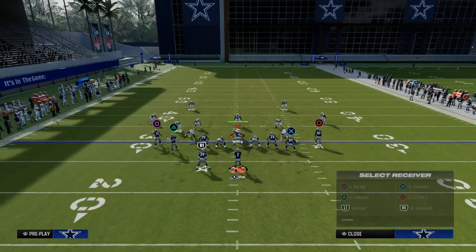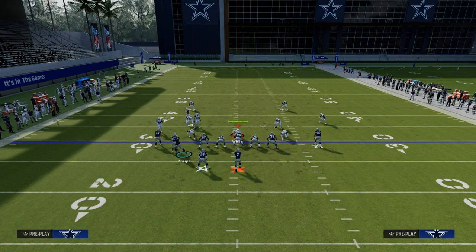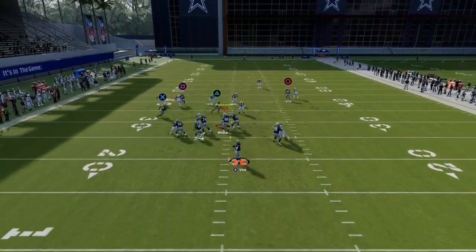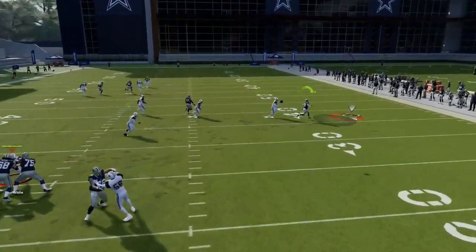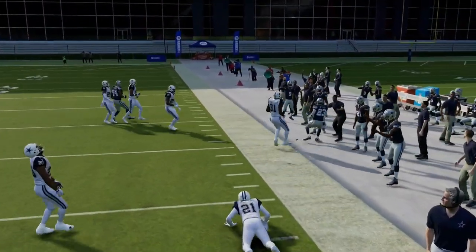A way to create this concept while also blocking the running back is to use your tight end in motion — put the tight end on a slant and snap the ball right before he sets his feet. As you can see, you now get that route-follow concept, and it's super effective against man coverage.